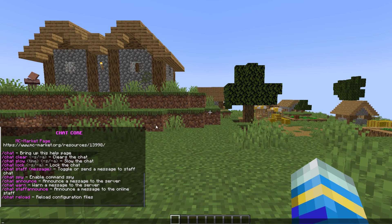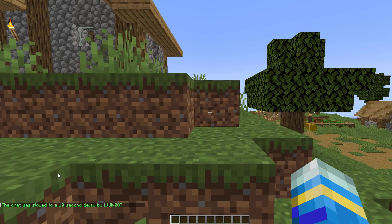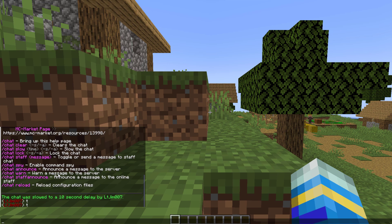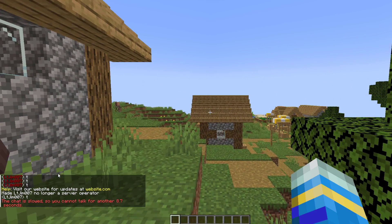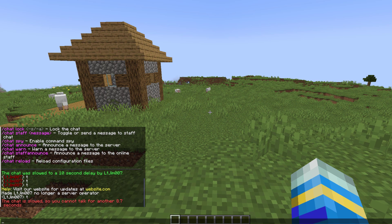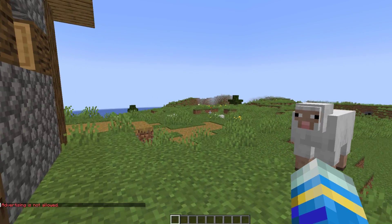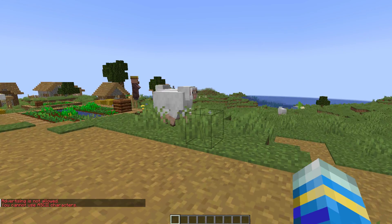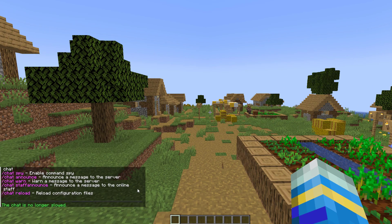If we do /chat, that's going to be the main commands and as you can see there are quite a few commands here. So for /chat slow for maybe 10 seconds, this is going to cause a 10-second delay. Now because I'm opped I'm able to just spam normally, however if I de-op myself and then try and spam I'm going to get a message saying you cannot talk for another X amount of seconds. To get rid of the chat delay we can do /chat slow and then zero, and that's going to remove it.